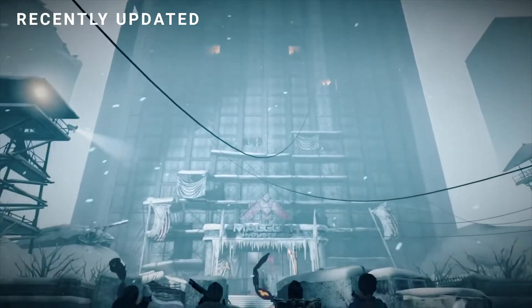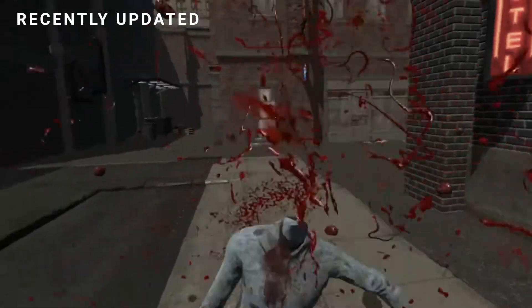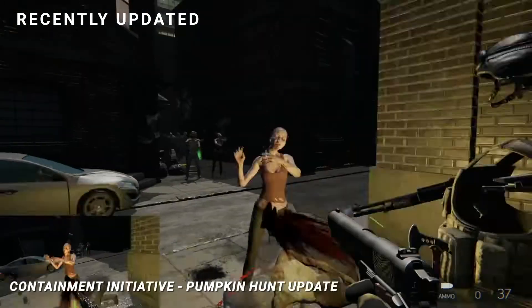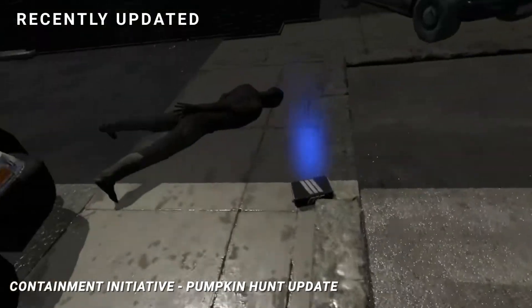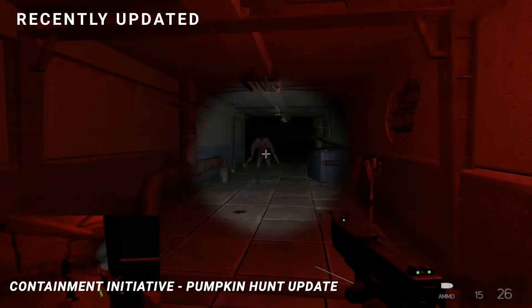Now the hunters are the hunted. With Halloween right round the corner, Containment Initiative just released its Pumpkin Hunt update. Unlock the mighty saw blade by finding and destroying pumpkins scattered across the game.